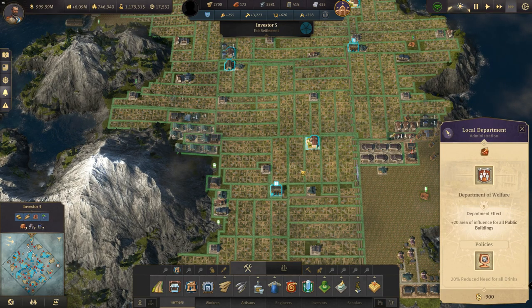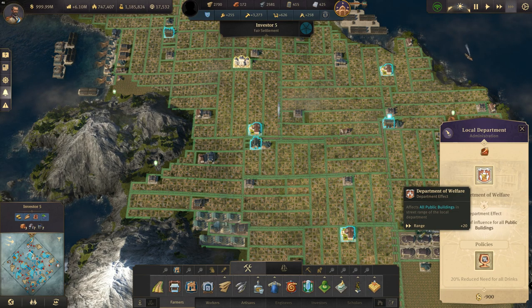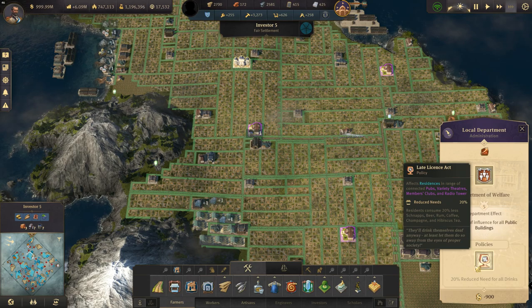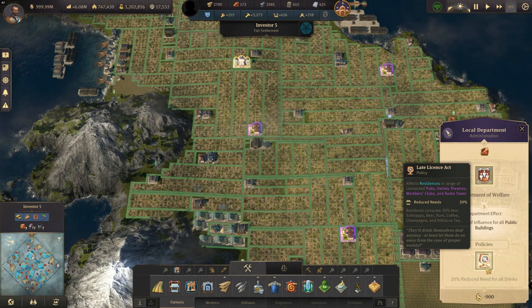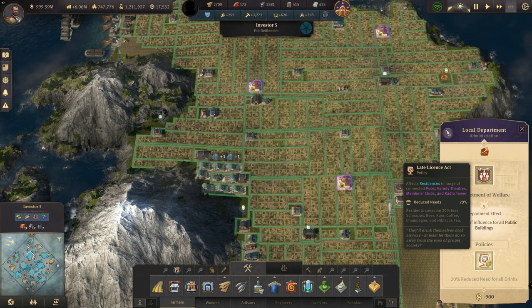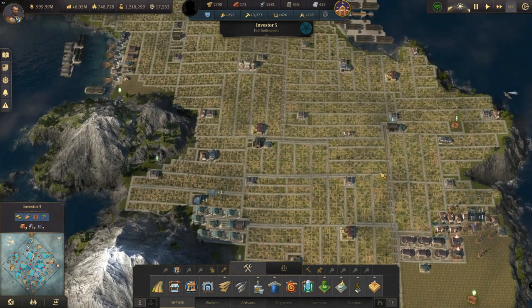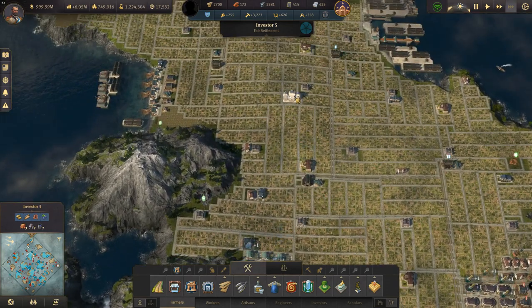We're virtually covering the whole island with this palace. The department I choose on these investor-only islands is the Department of Welfare — specifically the Late Licensee Act. It affects residents in range of pubs, variety theaters, member clubs, and radio towers, and gives a 20% reduced need for all drinks. For investors that's champagne and coffee, so a 20% reduction in those needs is massive, along with some of the other bonuses I've got.